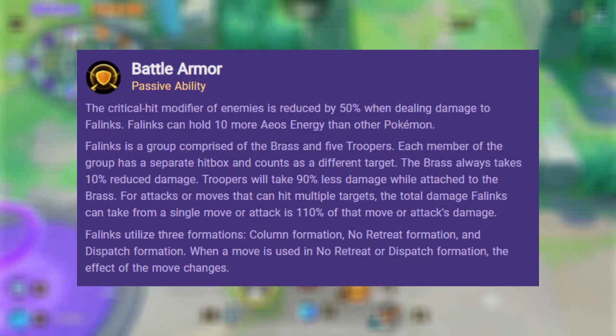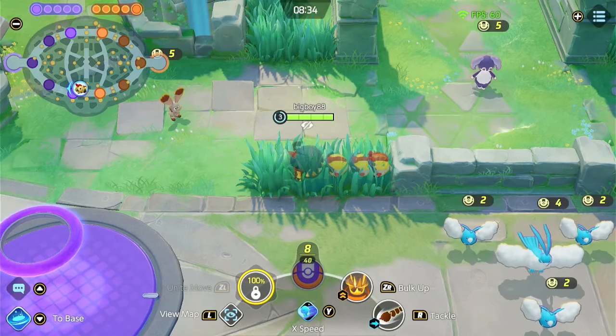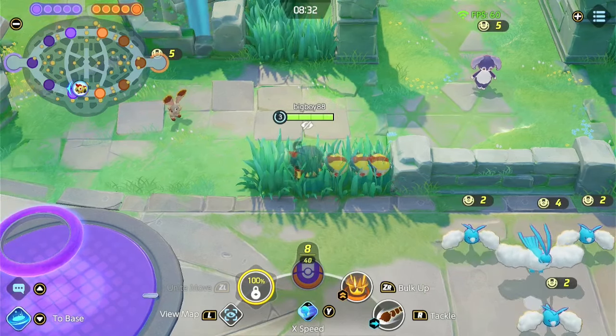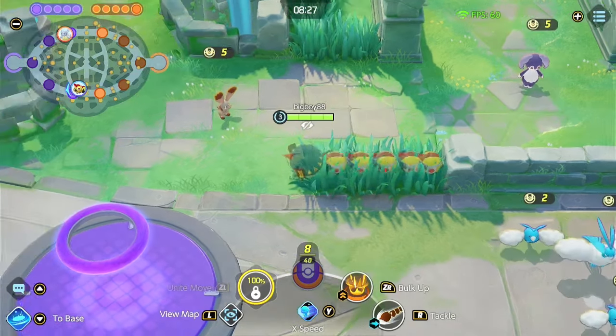Phalanx is a group comprised of the Brass and five Troopers. Each member of the group has a separate hitbox and counts as a different target. The Brass always takes 10% reduced damage, and Troopers take 90% less damage while attached to the Brass. For attacks or moves that can hit multiple targets, the total damage Phalanx can take from a single move or attack is 110% of that move or attack's damage. Phalanx utilizes three formations, which we'll talk about now.